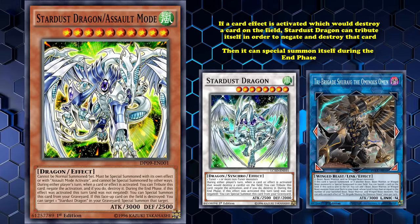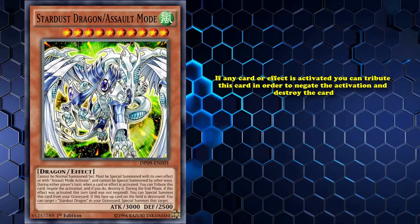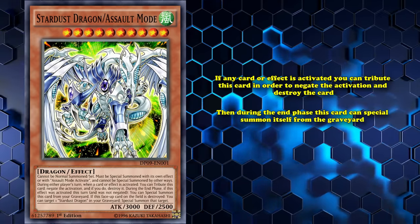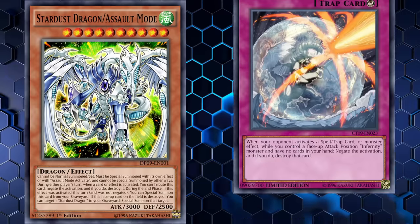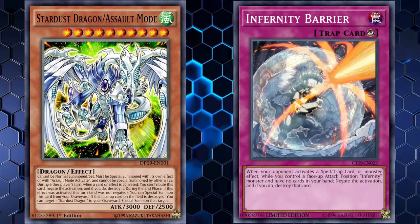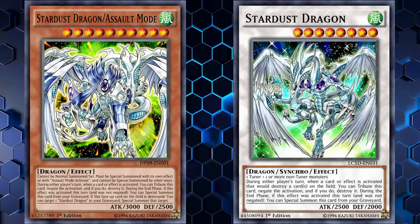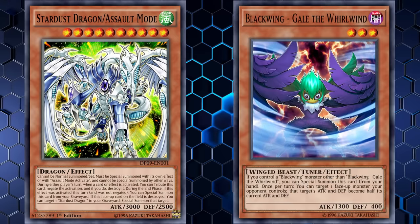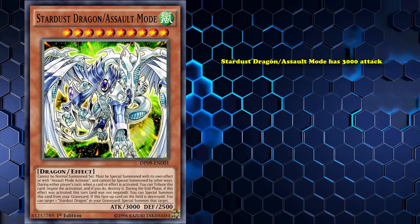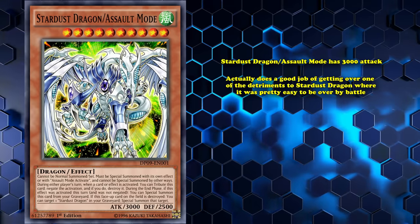So what can an upgraded version of Stardust Dragon do? What Stardust Dragon Assault Mode does is have the effect where, if any card or effect is activated, you can tribute this card in order to negate the activation and destroy that card. Then during the end phase, this card special summons itself from the graveyard. Basically the upgraded version of Stardust Dragon's effect, which allows you to stop destruction effects, is to just be a full-on Omni Negate. And Omni Negates are basically the name of the game in modern Yu-Gi-Oh!, so of course a full Omni Negate was good in the early days as well. One of the downsides to Stardust Dragon was that it only had 2,500 attack for a boss monster, which was pretty easy to beat over — you could take it out with just a single Blackwing Gale the Whirlwind. All of the Assault Mode monsters have 500 more attack than their synchro monster counterparts, which means Stardust Dragon Assault Mode had 3,000 attack, actually doing a good job of getting over one of the detriments where it was pretty easy to beat over by battle. Stardust Dragon Assault Mode is much tougher to get over.